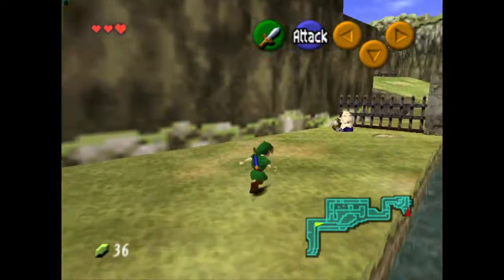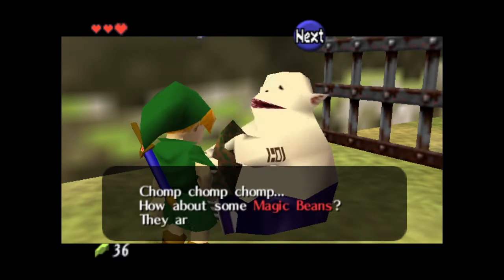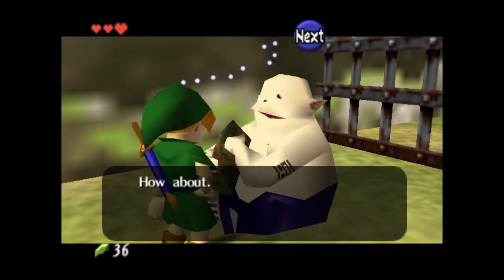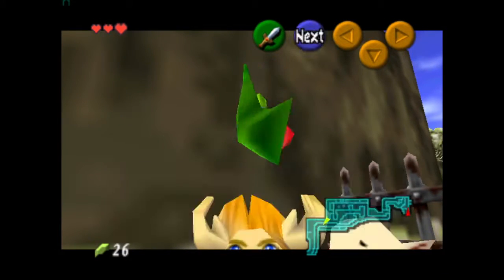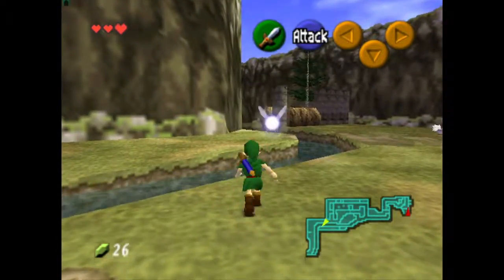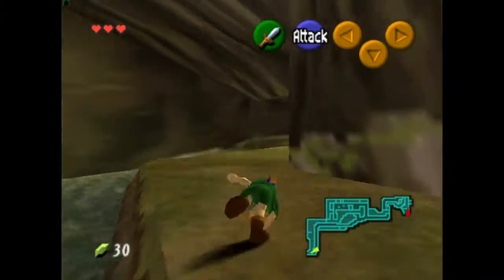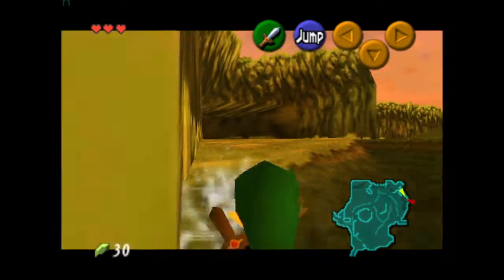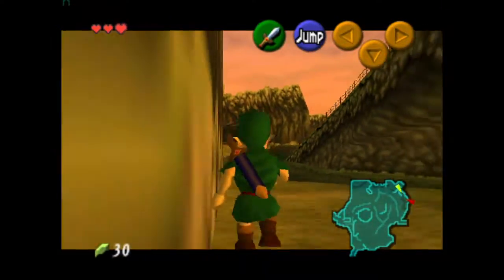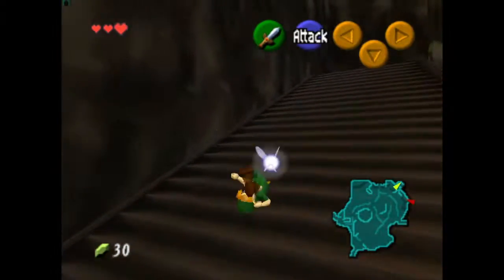We are going to go in the Deku Tree once, so anyway we have to buy — it costs ten rubies — and we need to buy one magic bean. This is very important. You do not have to get this if you're going to do the optional part. If you don't plan on going in the Water Temple you do need this, and if you do plan on going in the Water Temple you don't — it depends on how you want to do this playthrough.